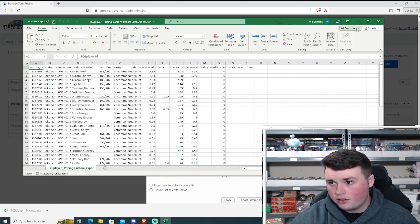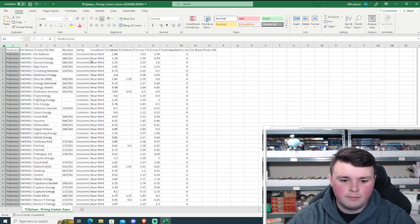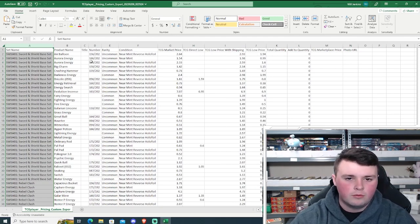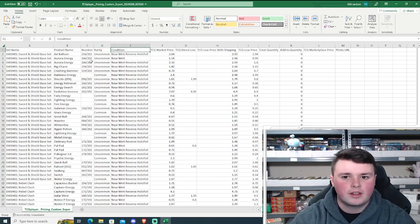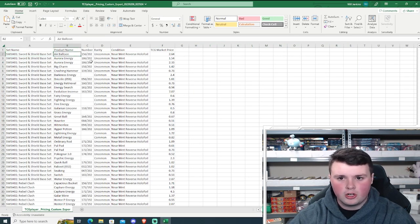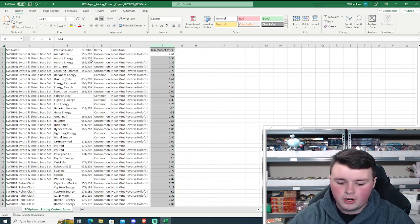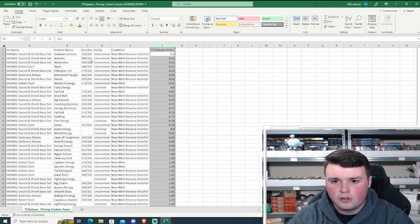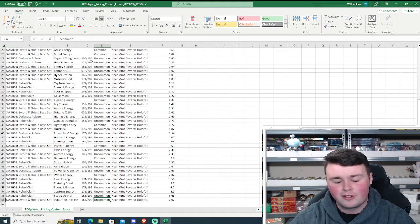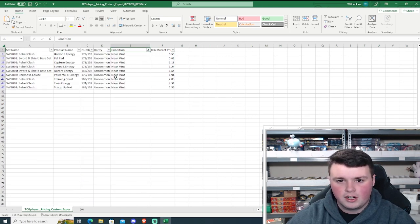Once that downloads, go ahead and open the file — you should have Microsoft Excel. After opening, select all and widen the columns so you can read everything. You can remove the game type column since we all know it's Pokemon. Keep set name, card name, number, rarity, condition, and market price; remove the rest. If you're new to Excel, sort the market price column by number value. Now we have a market price of 50 cents as our lowest, and the highest is $7.07 — there's an uncommon worth $7 right now on TCGplayer. That's how we got our list of 10 cards.